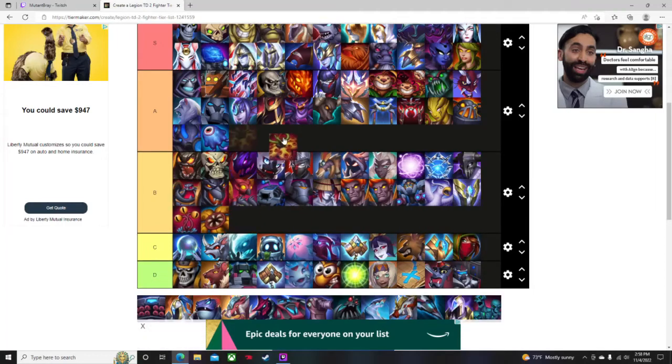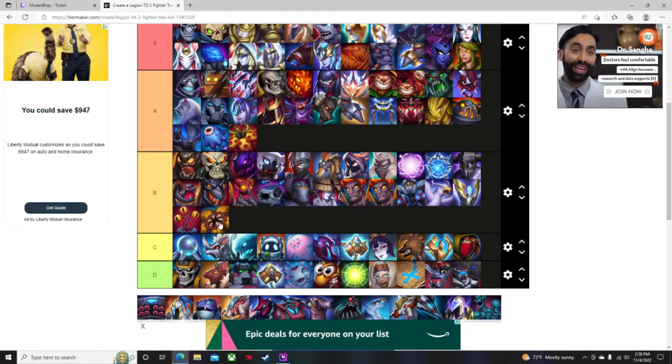Honey Flower I'll go B and Death Cap A. For new players, just run Honey Flower — it will clear waves instantly with AOE. But as soon as the first three waves are done with Honey Flower it's pretty much thrown out the window until you get Death Cap. Death Cap is a solid damage unit but it's AOE magic damage, which is inconsistent in this game unless you have very good units around it or can keep it alive long enough to consistently kill the wave.